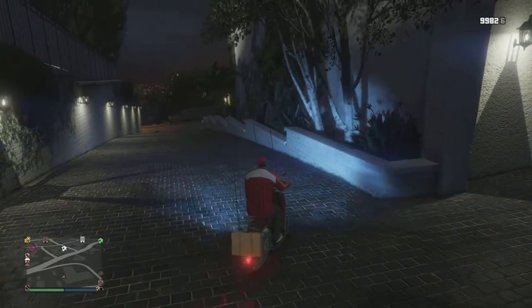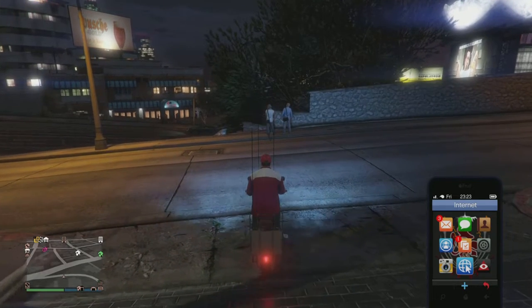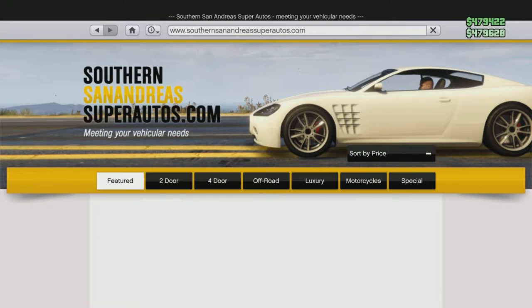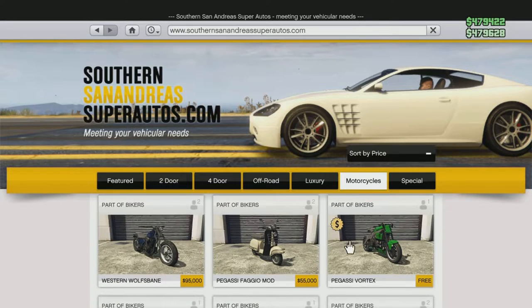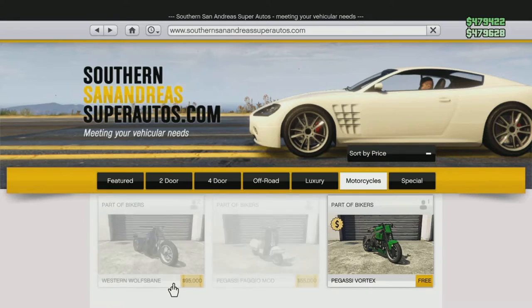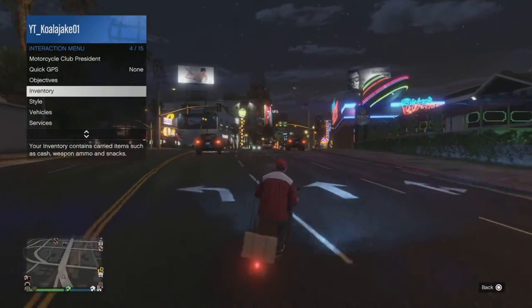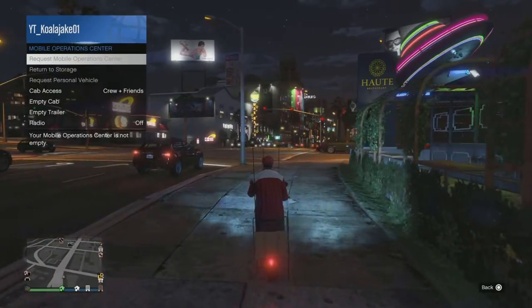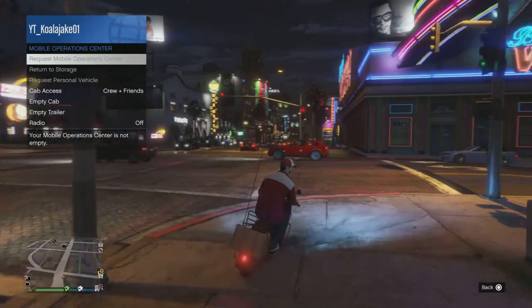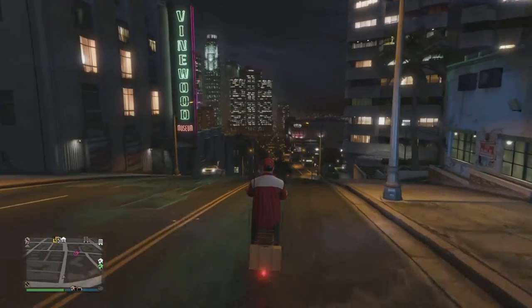First off, you need to go to Southern San Andreas Super Autos. Look for motorcycles — the Pegasus Fagio mod is the one you need to buy. Once it's been delivered, I modified mine in my mobile operations center, but you can modify it anywhere you want.